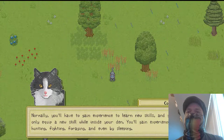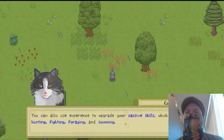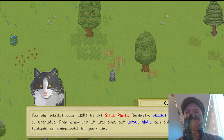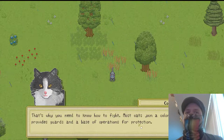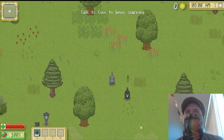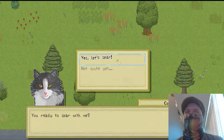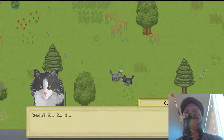You'll learn experience by hunting, fighting, forging, even by sleeping. You can only equip a new skill when inside your den — that's for active skills. You can only upgrade them when you're done. You also have passive skills when you're hunting, fighting, forging, and scouting. So basically you get to juggle your active skills. Now he's gonna show us how to do a little combat, because cats in the wild have territory disputes. So here we go.